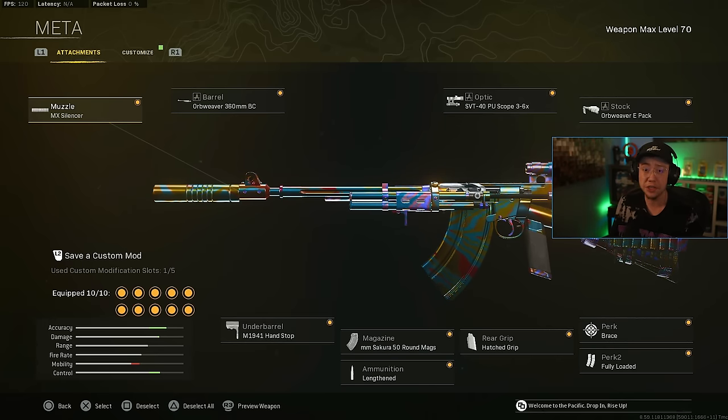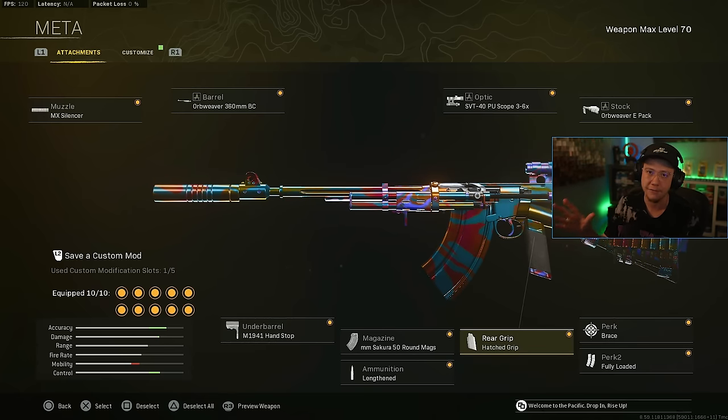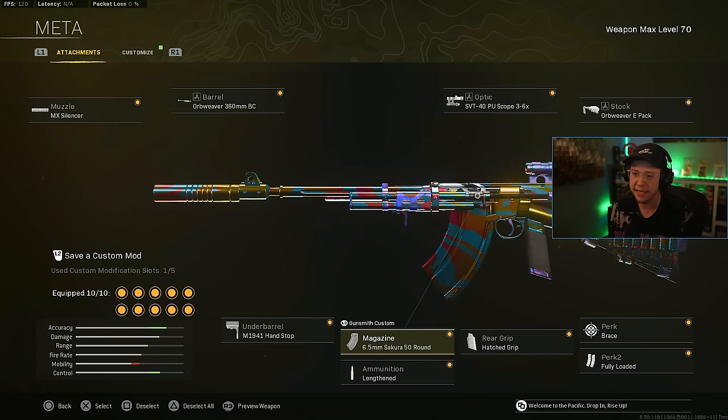The NZ setup doesn't really change, even though it was nerfed a few days back. MX silencer, 360 barrel, 3 to 6 times, EPAC for better control. Hand stop again, the 50 round mags, lengthened, hatched, brace for that initial firing recoil, and fully loaded. We've talked about this setup a handful of times already. Despite the nerfs, it's still frying and super easy to use in my opinion — it has a little bit more recoil than before, but nothing that's unmanageable.